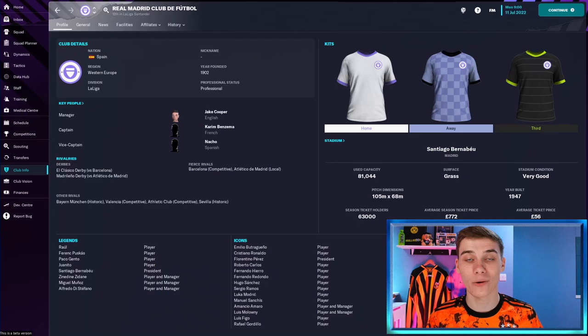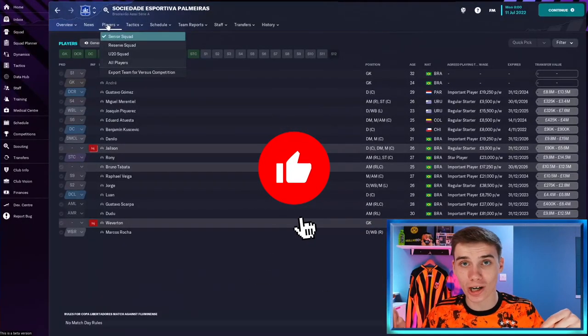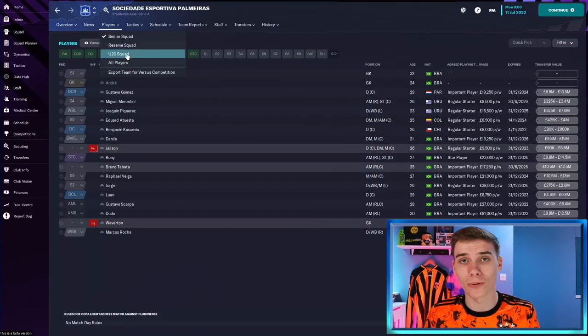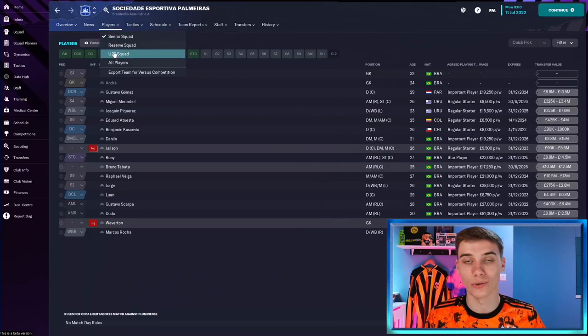Hi everyone, Jake here for FM Scout and we're back with Wonder Kid to Superstar — the series where we take a wonder kid in Football Manager, put them to the highest end of their potential range, to see what kind of player they might become in the future. Don't forget to like the video if you enjoy and subscribe for more content. We've got two videos a day coming out on the FM Scout channel, so any support will be massively appreciated. We're heading over to Palmeiras in Brazil and their under-20 squad.